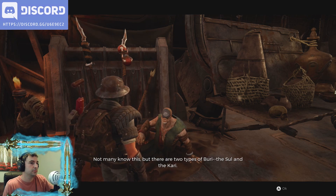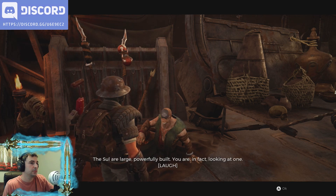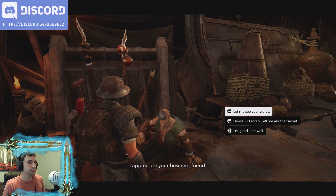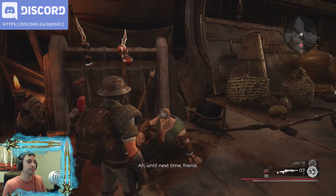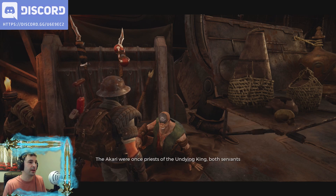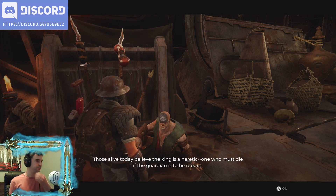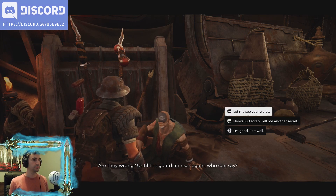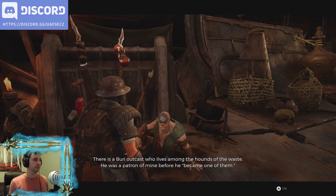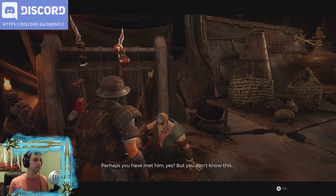Not many novice, but there are two types of buri — the sul and the kari. The sul are large, powerfully built. But the kari are less well known. Then — deal next time, friend. I didn't mean to do that. We got to keep paying this guy. Do business with him. Here's 100 scrap. The akari were once priests of the undying king, but those alive today believe the king is a heretic.